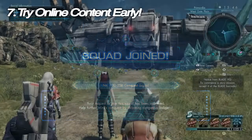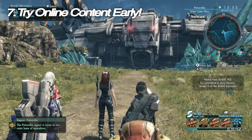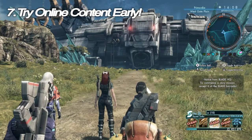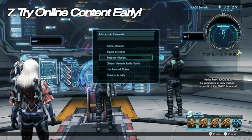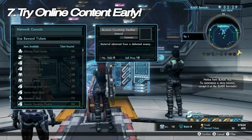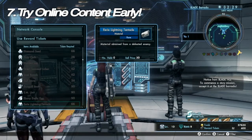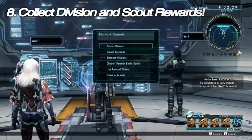Tip number seven: try online content early. You don't have to be at end game to benefit from the online features of Xenoblade Chronicles X. There are a couple of low-level missions you can start groups for or be invited to, and there are general squad goals that give reward tickets whenever you log in and choose the squad — a kill counter or collectible counter at the bottom that you can help with. These reward tickets can be used to get certain items, and most notably rare mission items. To accept any invites, hit the minus button. You can also win random loot from treasure offers within your squad — press minus to enter the pool to win the item.